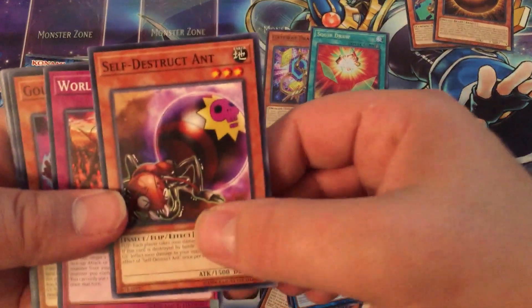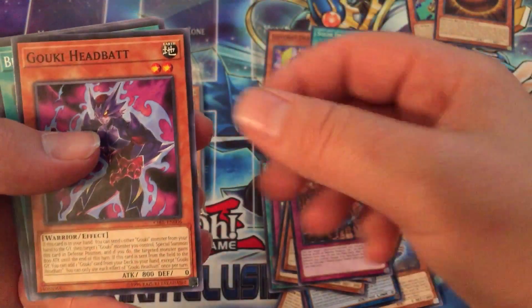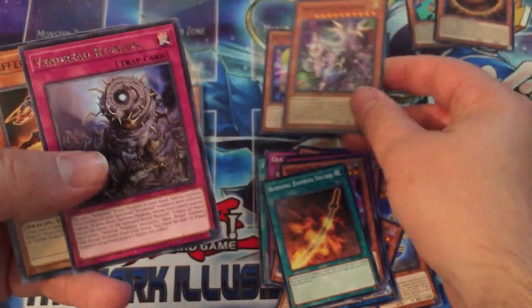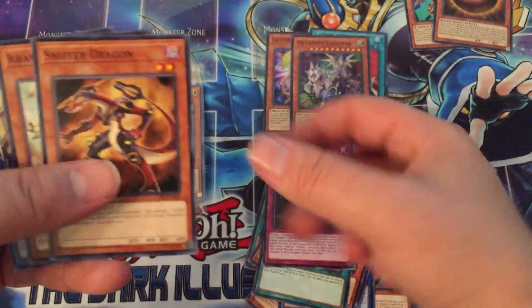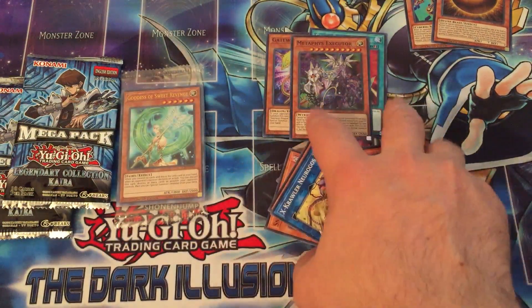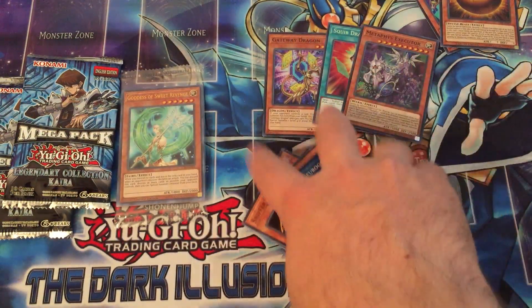So we have a Self-Destruct Ant, a World Legacy Pons, a Goki Headbat — a really neat little card for Gokis — Burning Bamboo Sword, and Executor. We also have a Vendred Reunion, a Sniffer Dragon. Not too bad overall. Pulling a Secret Rare, I can't really complain — it's obviously not the best Secret Rare; ideally we'd have Borrelsword or Evenly Matched.